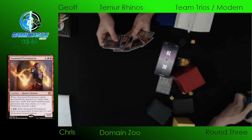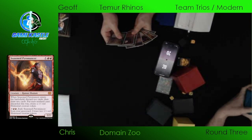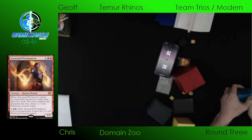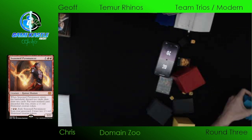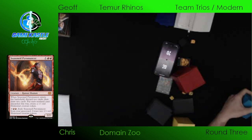We'll see exactly what these players have in store for game two — Rhinos on the play today. He does have a Blood Moon in his hand, you can see it right there. He's probably checking with his teammate on whether or not that's a keep. Definitely did bring in the Blood Moon — that really wrecks a good portion of the Domain plan.